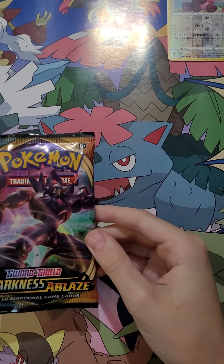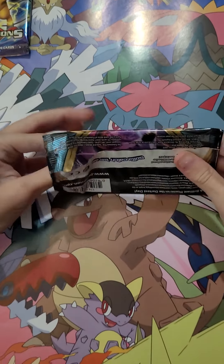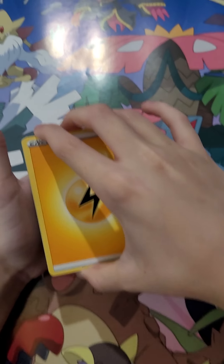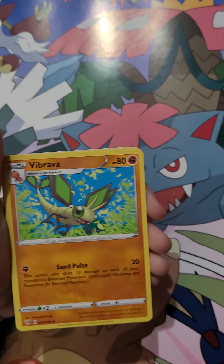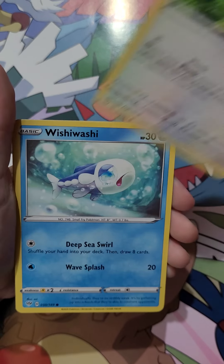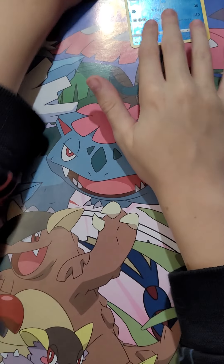Pokemon Sword and Shield Darkness Ablaze next. One, two, three, four. Electric Energy, Billowing Smoke, Turbo Patch, Glorian, Mr. Mime, Torchic, Iron, Rickety, Washiwashi, Simipor. Reverse Holo in my rares — Ampharos. Come on, something good.